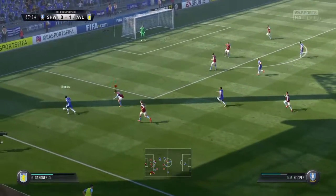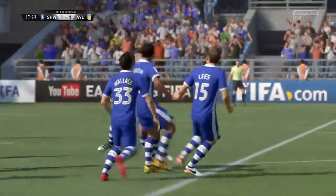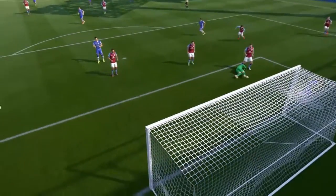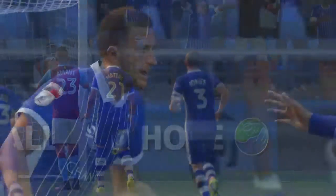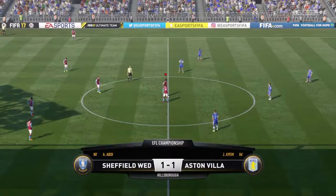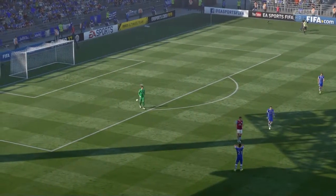They're going to have to withstand what is surely going to be a bombardment now from Sheffield Wednesday — and in fact the equaliser comes straight away, and Villa can't keep the lead. It's the same old story as in real life. They always say you're at your most vulnerable once you've scored — free header at the near post, and Sheffield Wednesday are back level. Two goals in two minutes, and there goes the final whistle — it's all over.